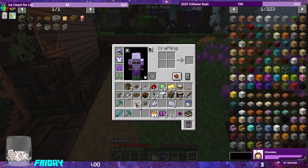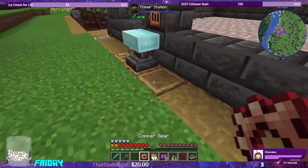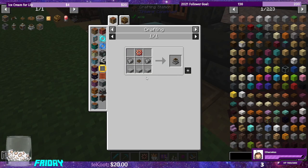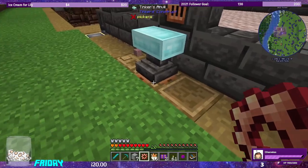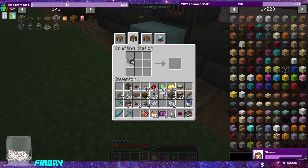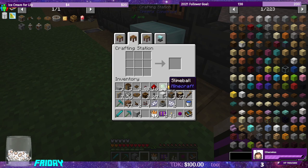We have a powered latch and analog levers. We made sails and encased fan. We need the millstone — we need smooth stone slabs. We got the slabs and we can make the millstone. So we have a millstone now, which honestly, since we have the tinker smeltery doing our doubling, we're not going to need the millstone.